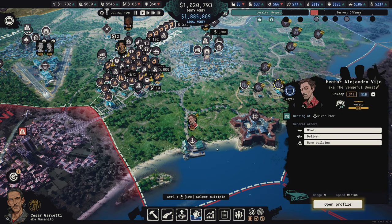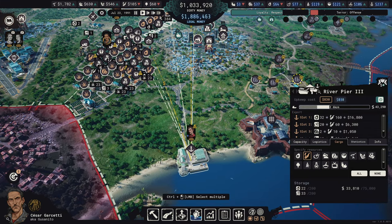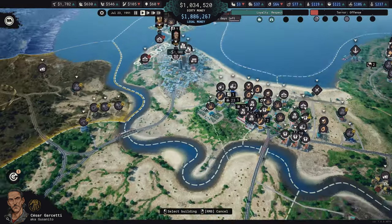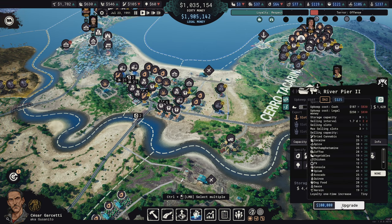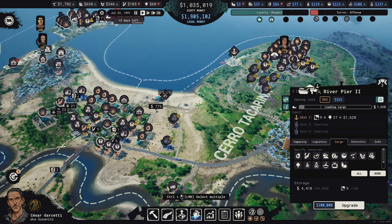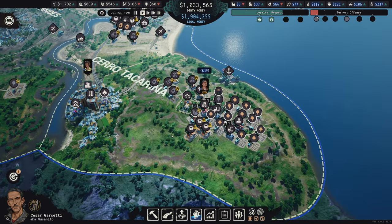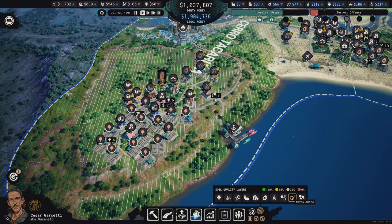Even without Hector on a boat there are already five selling slots coming through the river pier, and the return trip is 43K. That's pretty damn good and we could push a lot more resources through there. I'm going to move Hector over here now. I want to ramp up production over here, but I don't think I want opium anymore - I think we can maybe move to new resources over here.